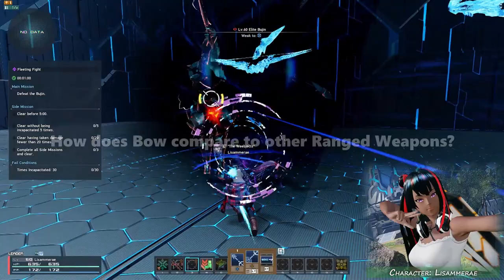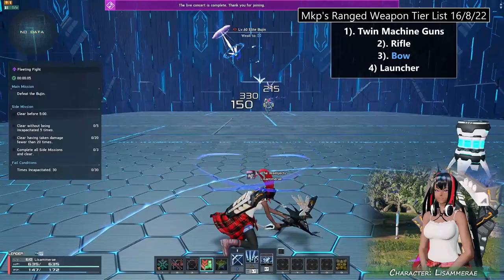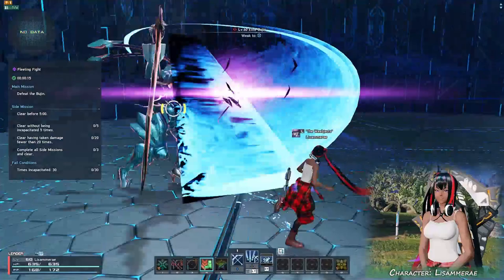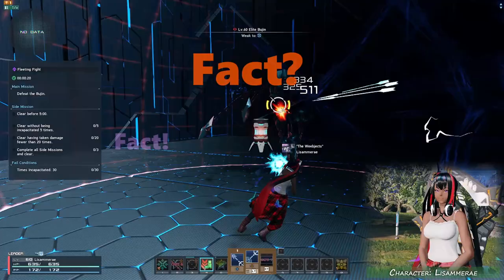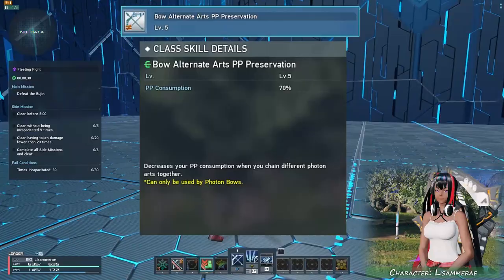When we compare Bow to many of the other ranged weapon options out there, it holds the number 3 spot in my ranged weapon tier list — that's just behind Rifle and Twin Machine Guns, which makes it pretty good. The flow of the Bow is probably the weapon's most noticeable trait, and it exceeds most of the other ranged weapons in that category. Each of Bow's photon arts works exceptionally well with each other, while also being compensated with reduced PP consumption, only if you have invested points into the Bolt PP Preservation skill that you can find in Braver's skill tree.